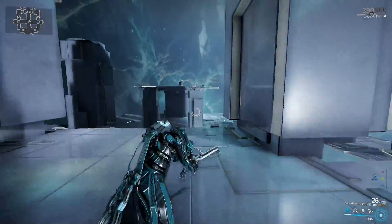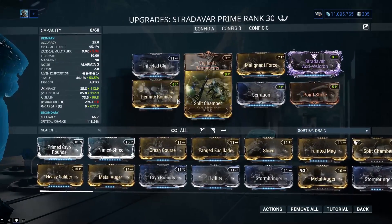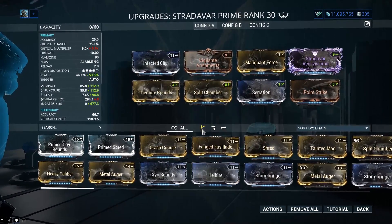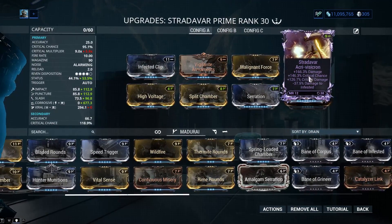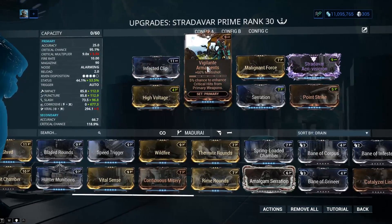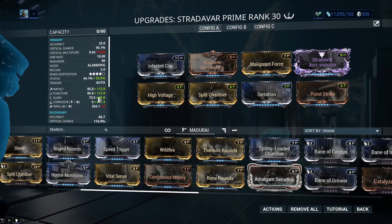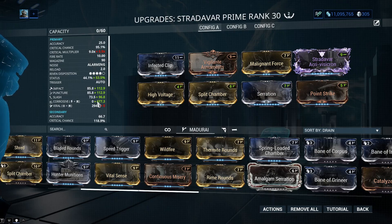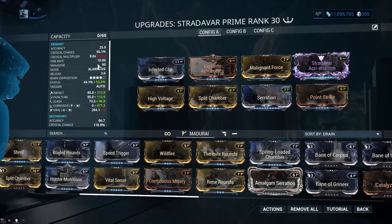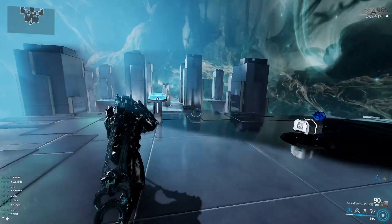Alright, hello guys. We are gonna take a look at some builds of Stratovar Prime, and we're gonna do it fast because I'm a fast boy. This is a Gas build — but there's no need for a Gas build right now, so we're gonna go with the Corrosive build. 53% status, decent crit multiplier because we have a ton of crit damage here. Two dual stats and a 90% Vigilante Armaments because we have no extra multishot in the Riven mod.